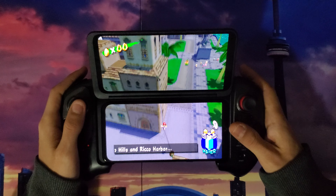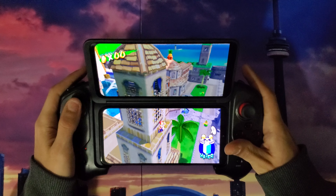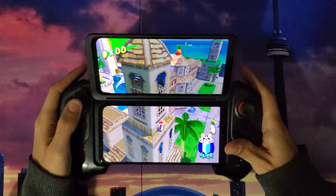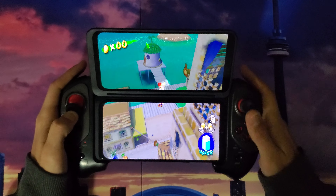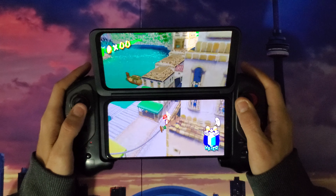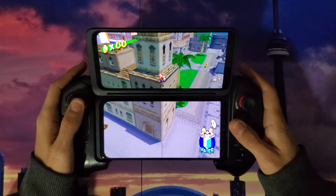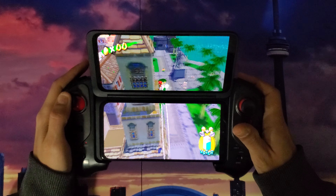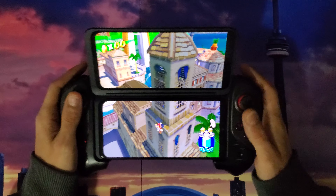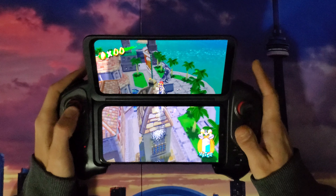Let's see if we can get a quick little star here. Come on, I know it can be done — let's try one more time. Come on, we'll get a quick little star. Going the wrong way — turn around Mario. All right, let's try this again.